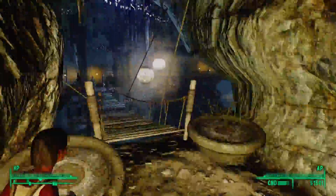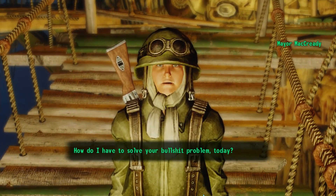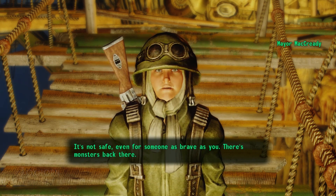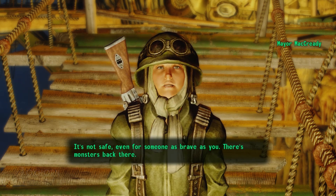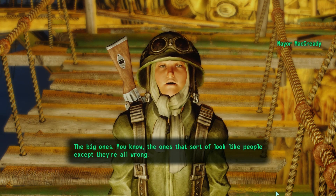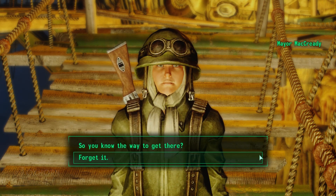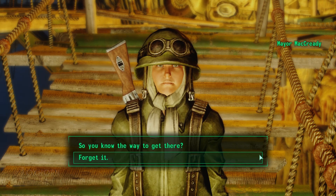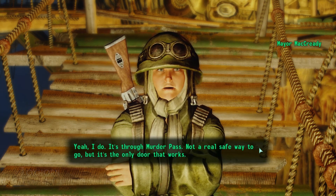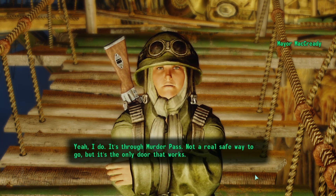We track down Mayor McCready, likely wandering around the Great Chamber. He warns us it's not safe — there are monsters back there, ones that sort of look like people except they're all wrong. More super mutants. He explains the way through is Murder Pass, the only door that works. The other door hasn't worked since before he was there — the computer is broken and not even Joseph can make it work.